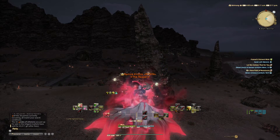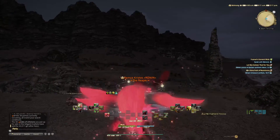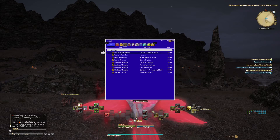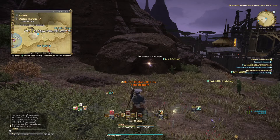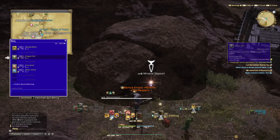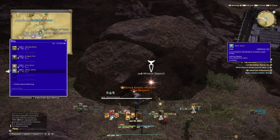The first way you can make some gil can be done from level one. Here we are in one of the very first areas you start with when you begin your mining adventure — a level five mineral deposit. At this mineral deposit you can see level one fire shards and water shards. I'm giving you this example with the miner but this is also easily obtainable on botany; it's the exact same thing.